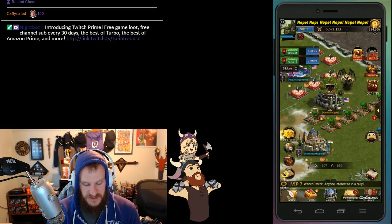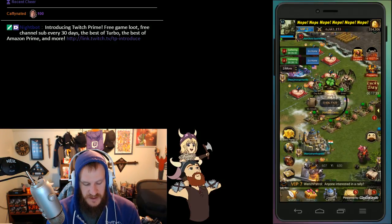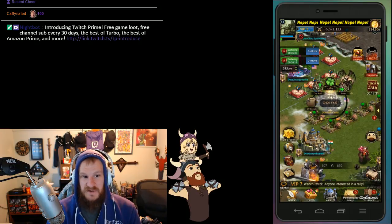The elf castles — the clover ones right here — had a bug with the attack button and that has now been fixed.